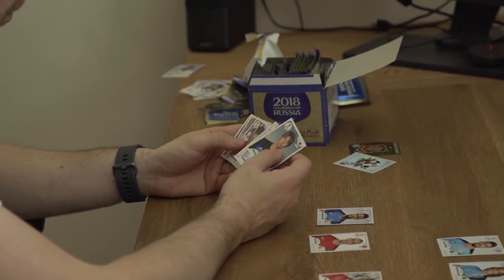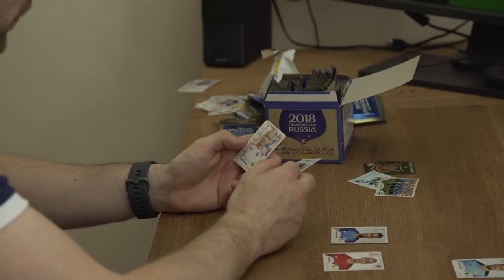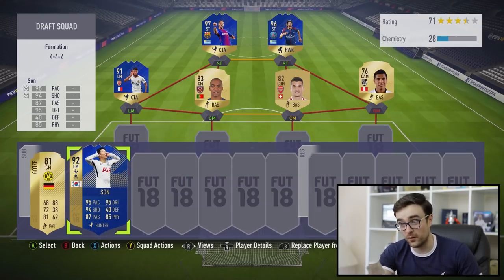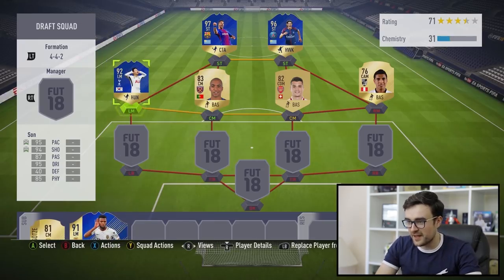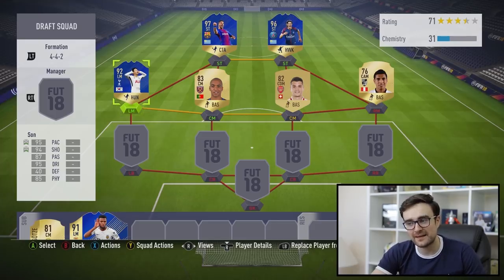We could have built a whole Japanese team to be honest. But now we're talking — we've got Heung-Min Son! Arguably the greatest card on all of FIFA with his Team of the Season. So if we pop him on the bench and swap him for Lemar, we've got a very nice Premier League midfield. Realistically now, what we need is defenders — some Premier League defenders. Ideally a Danny Rose for a strong link to Son.